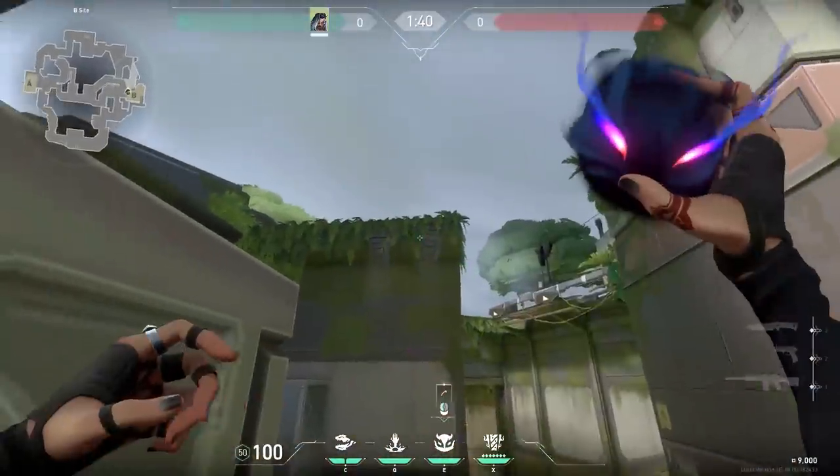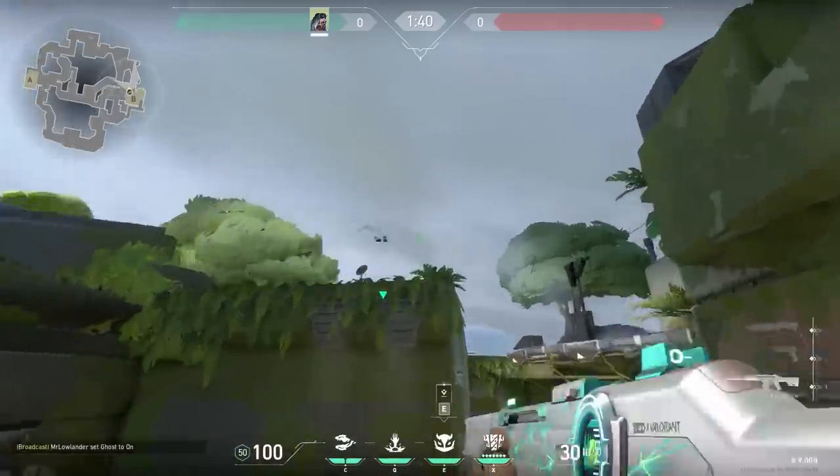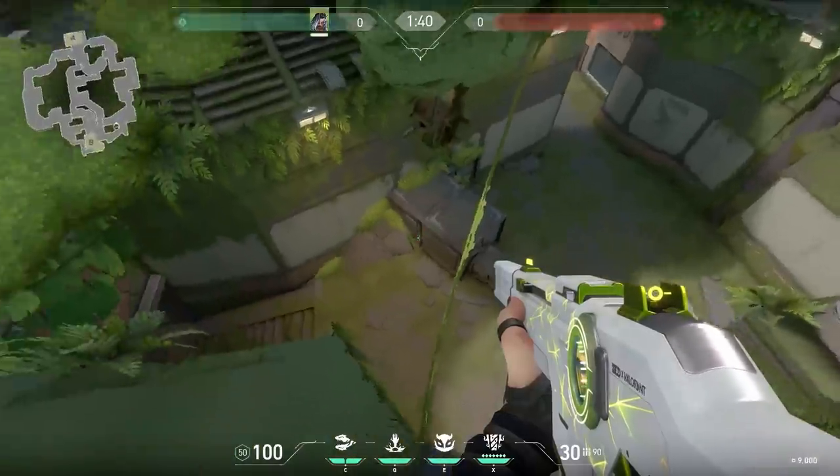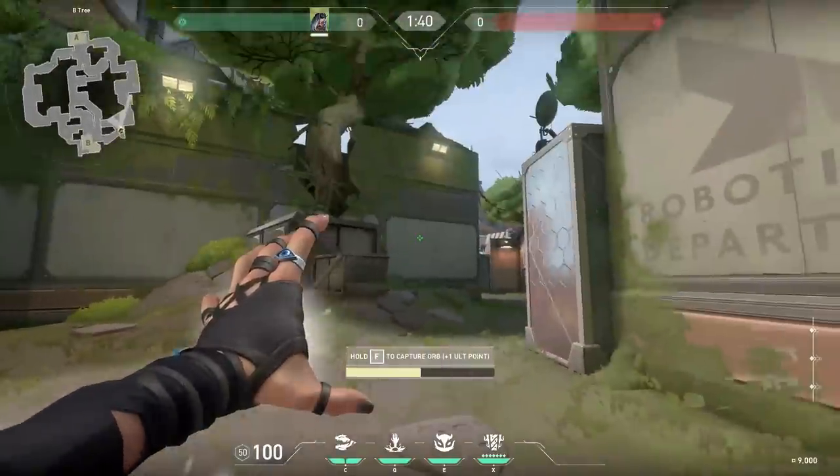Now a lineup for Fade. Stand in between these boxes, aim in between the iron things, and do a jumping octopus throw. It will land exactly on the pillar and spots whether enemies are on B long or not. Just remember to do something with the info — if it doesn't spot anyone, take the orb for example.